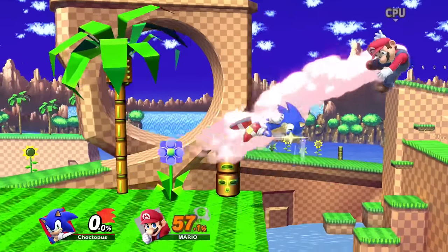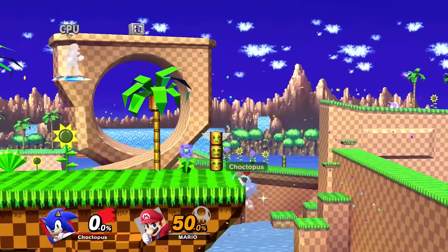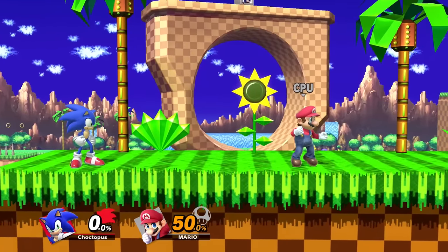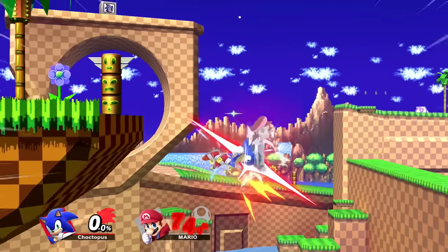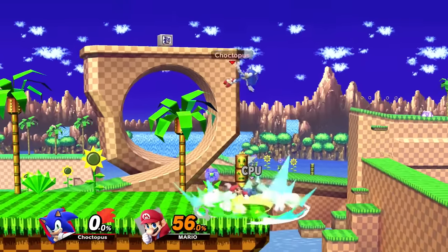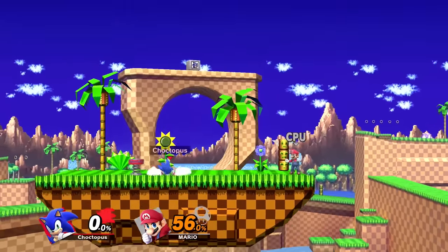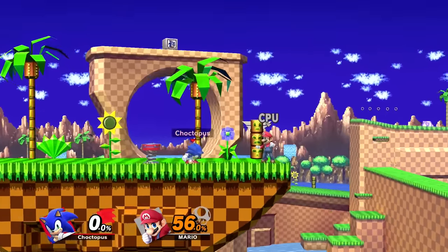Sonic's forward air is this multi-hit corkscrew attack, which is one of his better kill options off stage. It comes out really quickly, so if you chase an opponent off stage and they're recovering low, you can just run right off the stage into it and recover with ease. Next up is Sonic's down air, which is this dive kick with a ton of ending lag. However, if you use it with the spring jump on stage, just like you cancel the landing, you can cancel the landing of the down air as well, allowing you to use it more on stage.